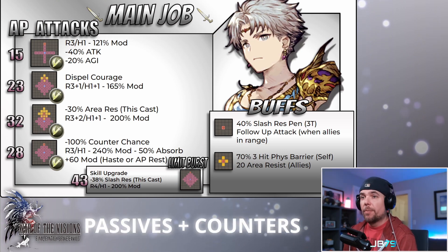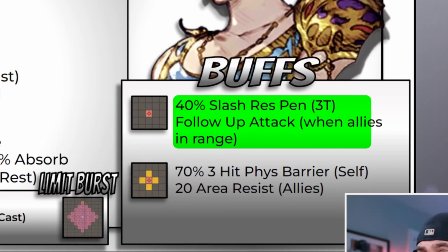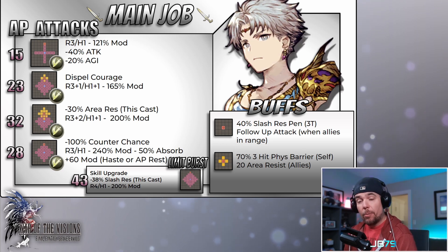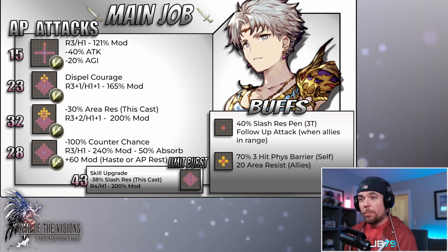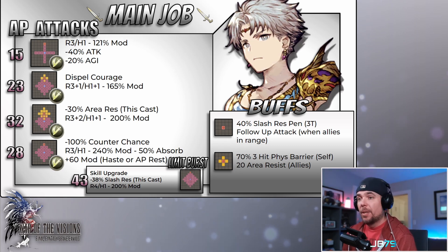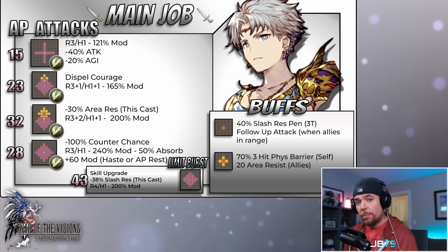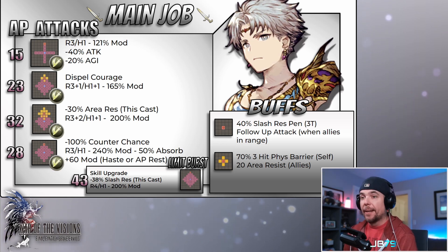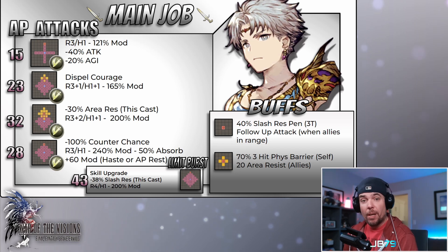Let's start digging into the main kit. His first buff is a self-buff that provides 40% slash res penetration as well as a follow-up or chaser attack. The details on Bartz's follow-up: it's a typeless non-elemental attack at a 50% mod. It has an interesting attribute we haven't really seen before — a debuff tied into it that will dispel both Protect and Shell prior to the damage coming in. His follow-up also has another unique attribute: you don't follow up on your own attacks, but rather on your teammates' attacks, assuming they are within a three-tile radius of Bartz when they attack.